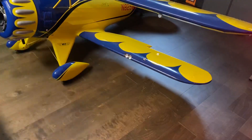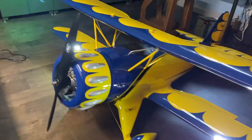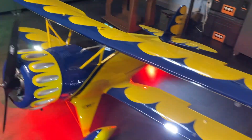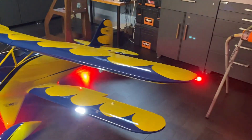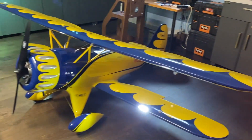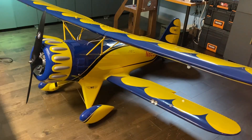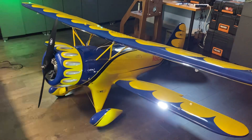And then for landing, I've got the spotlights that come on. Nothing else changes — red beacons still flash, wingtips are still the green and red with the white flashing. So that's general flying and landing.